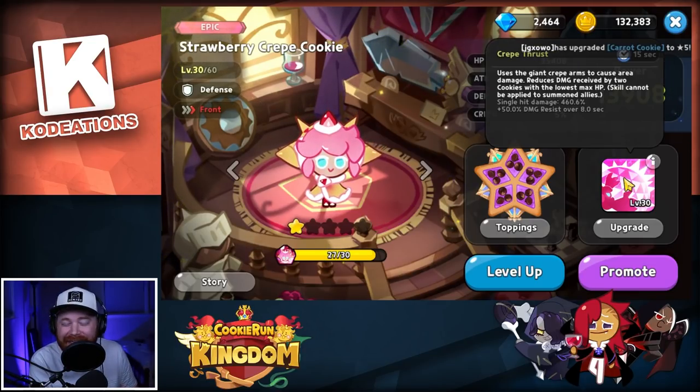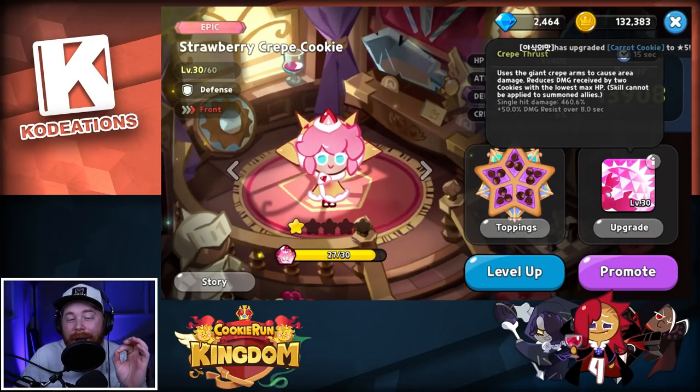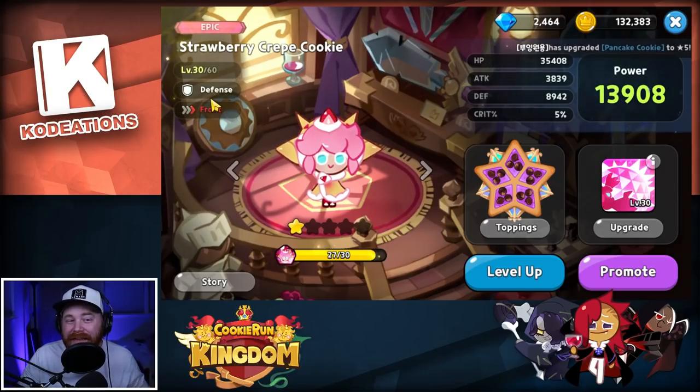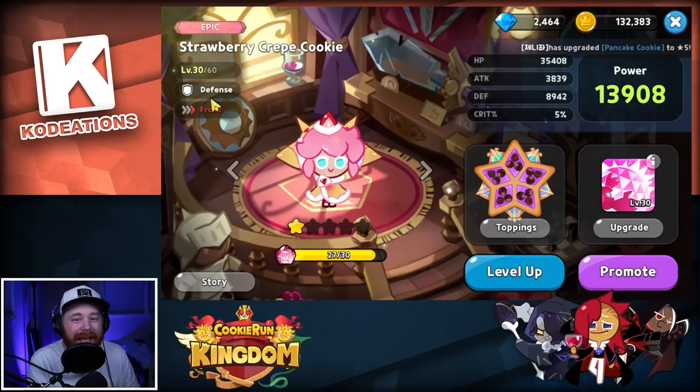I'll show you some combat in a second and talk about what content is best for Strawberry Crepe, but first let's hop into the official toppings. Right now we are running Strawberry Crepe on a Swift Chocolate set. You might be completely confused — I get it — but just hear me out. The reason we're running a cooldown reduction set on a defense cookie will make sense.